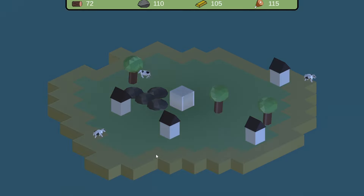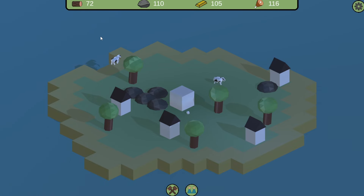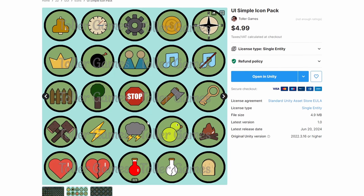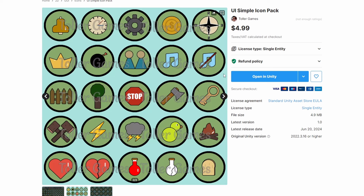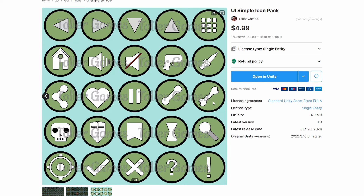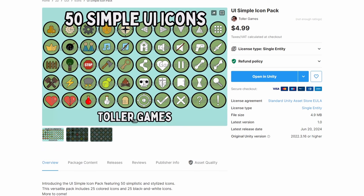I changed the theme a little bit to give it more life and make it not so dark. I created these icons to display as well. And if you like these icons and you're a developer, you can check out my new UI icon pack. There are a total of 50 icons included, with more coming soon — 25 being colored and 25 being in black and white. There's a great variety of icons included, so there's bound to be something for everyone. I'll leave a link down below for that as well.